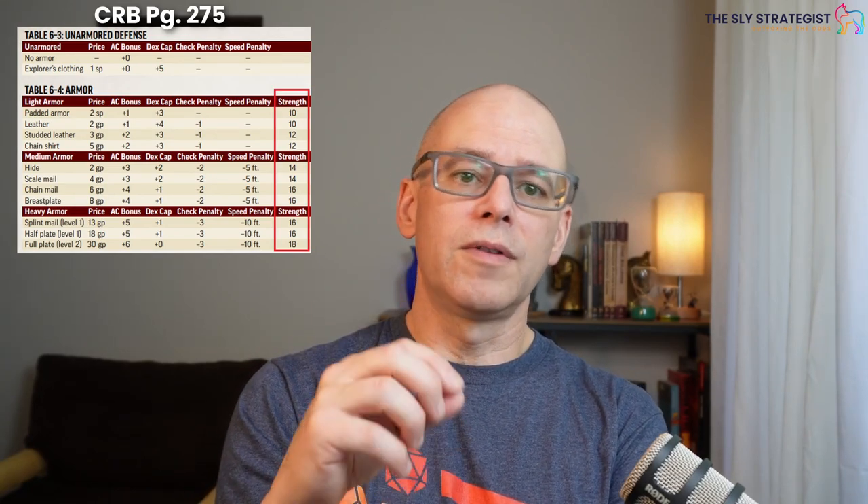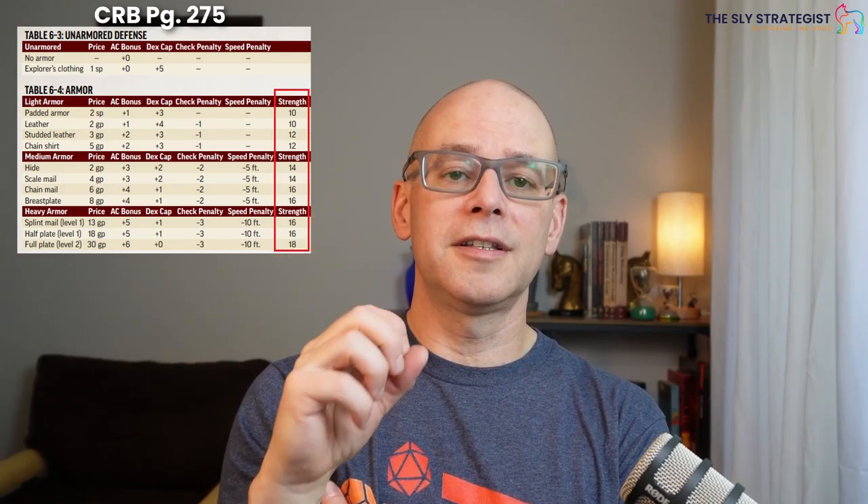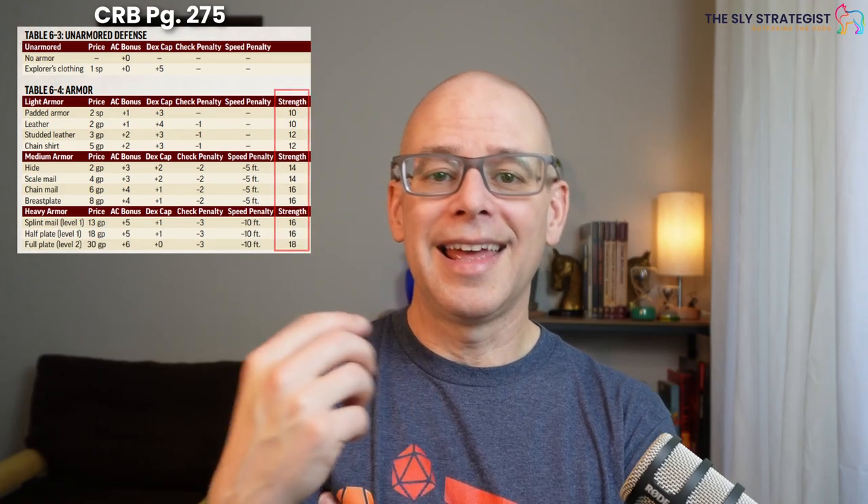The last column to cover is the strength column. It indicates the strength score at which you are strong enough to overcome some of the armor's penalties — notice it says some. It won't remove the full penalties to speed, but it will remove five feet of the speed penalty. If your strength is equal to or higher than this value, you will no longer take the armor's check penalty, and you can decrease the speed penalty by five feet — to no penalty if it was negative five, or to a five foot penalty if it was negative ten. In the remastered guides coming up, this will most likely become the modifier as opposed to the score value.